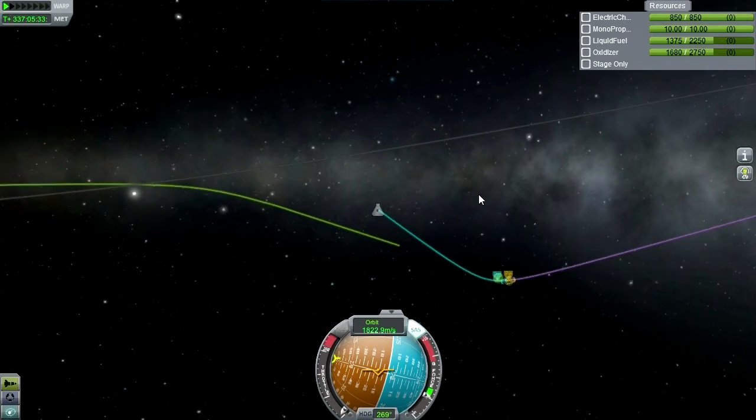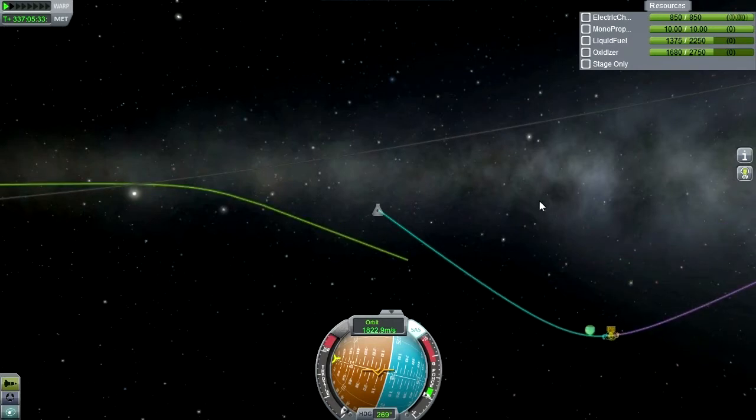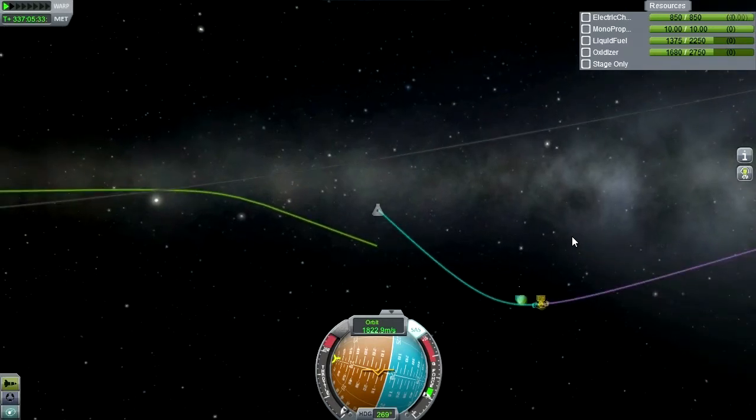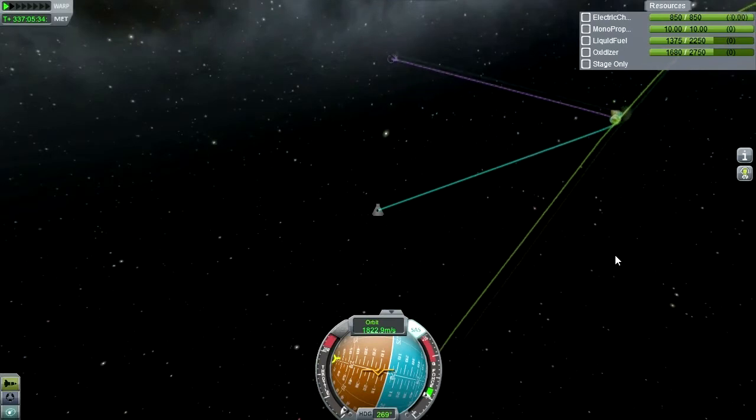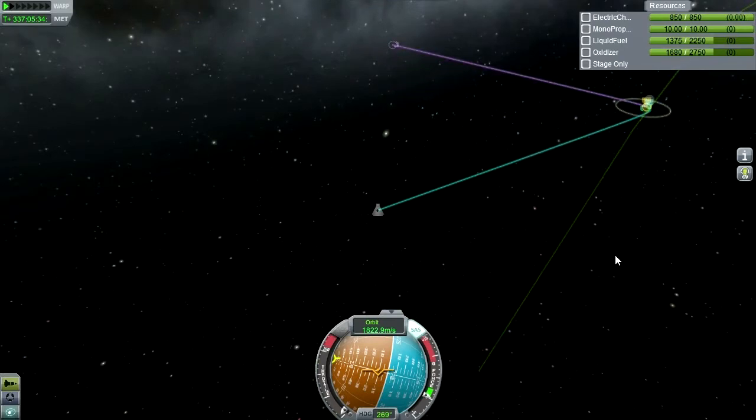The plan is to get into Lathe orbit by aerobraking there, then get to the right phase angle to transfer to Val, which is the next moon out - or if not, Tylo. Then go to Val or Tylo, and if we can, use Val or Tylo to slingshot to the next one. I don't want to try and get into orbit around moon number two because that would take a lot of fuel and would be inefficient, but if we can slingshot around, that would be ideal.